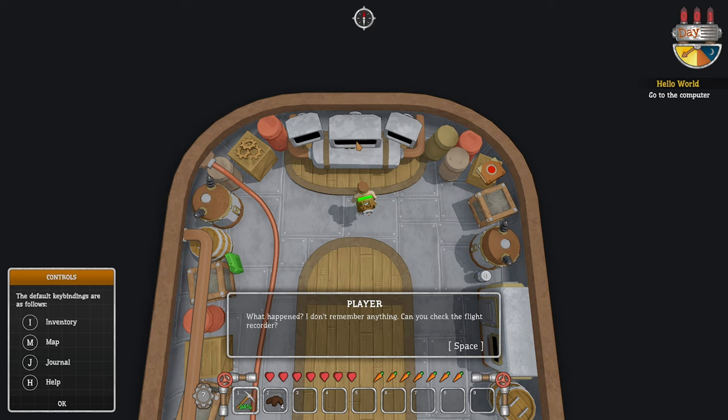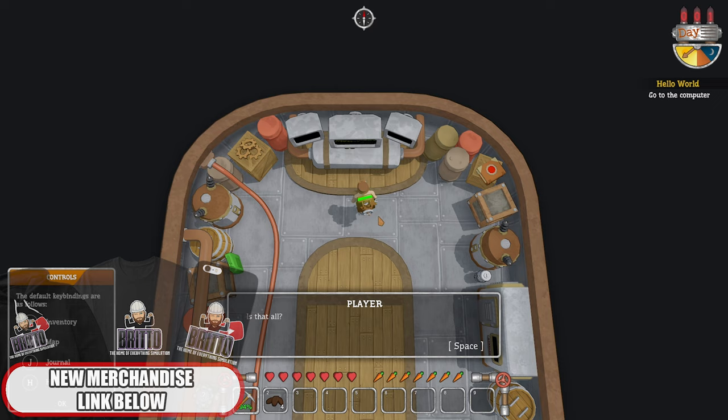What happened? I don't remember anything. Can you check the flight recorder? Something damaged the second engine. The aircraft fuselage is completely destroyed. Where can I find help? We crashed near the old tower — maybe you'll find something useful there. Oxygen around the plane is contaminated — monitor the oxygen level in your backpack. You should find a shield outside. Extra equipment will always come in handy.